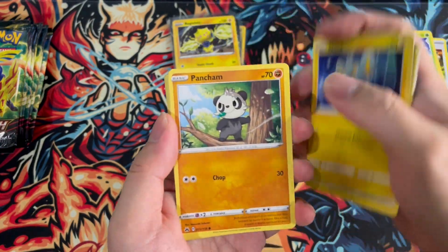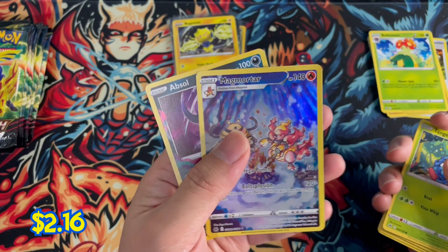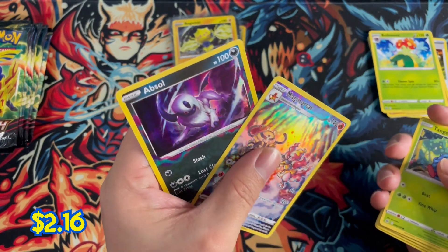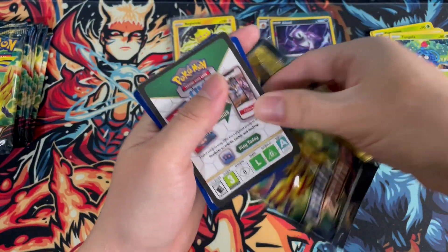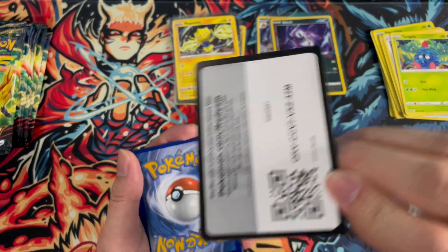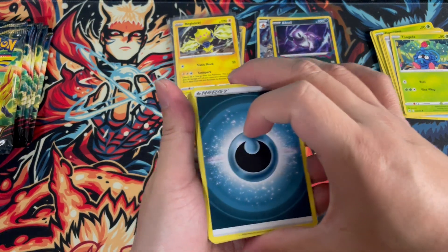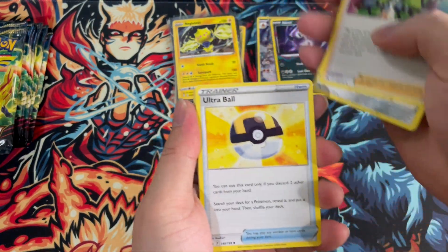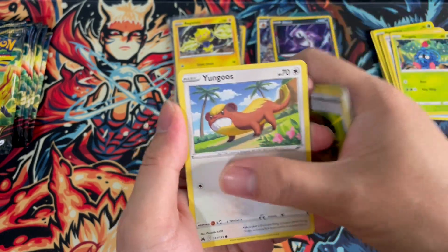Lairon, Shanks, Pancham, Snorunt, Poniard, Angelic — oh, Absol holo! All right. Four in the front. Ultra Ball, Rally, Starly, Cider, Pokeball, Youngster, Goose.